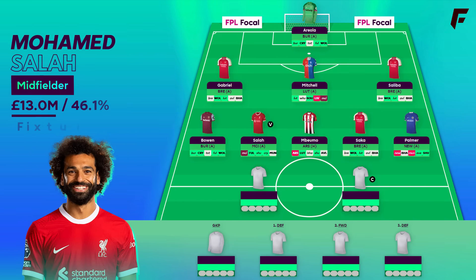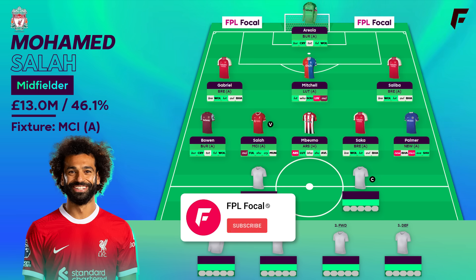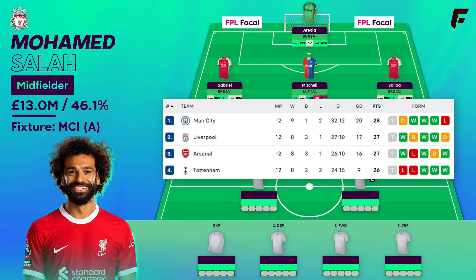Salah is a no-brainer on the wildcard — he's even a captain shout versus City. Especially if your team has no Haaland, he's probably the best option, maybe Bowen. He's got 7 goals and 3 assists in 12 games against City, and he's perhaps the best captain in gameweek 14 and 15 before Haaland's got Luton in GW16. The title race is well and truly open now, with Liverpool currently 2nd, a point behind City, and Salah is going to be pivotal in that run.